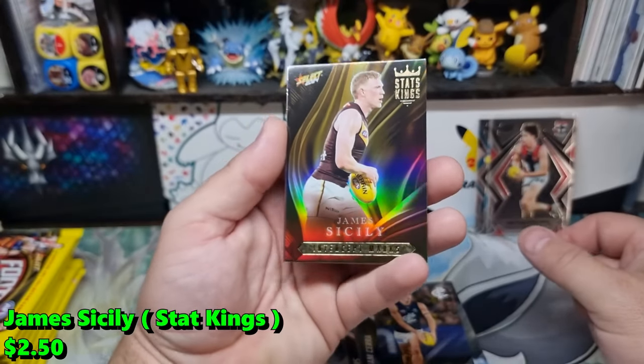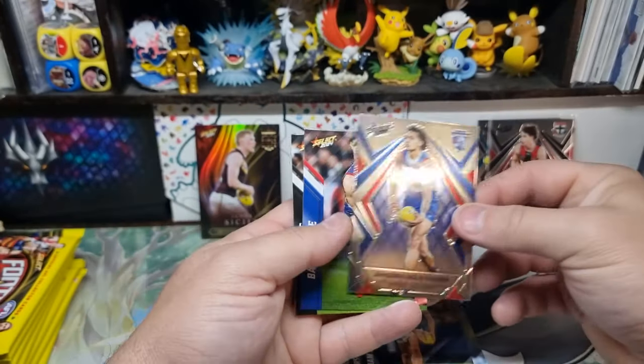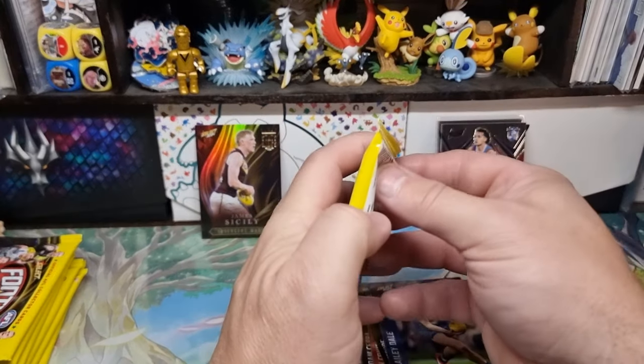There we go — Stat Kings. It's been a while since we've hit one of these. And we have an Uggelhagen. I'll sleeve them up at the end just to make things go a bit quicker.